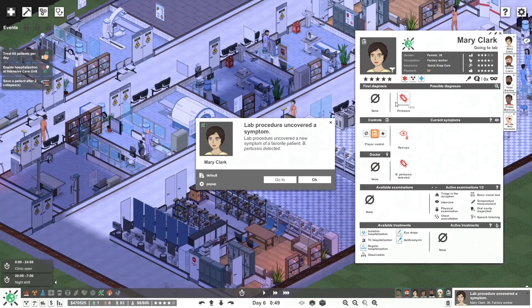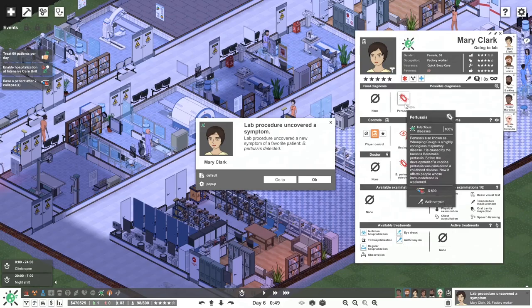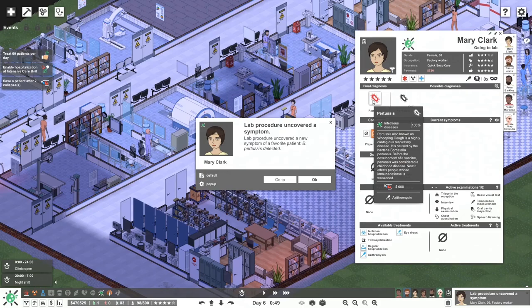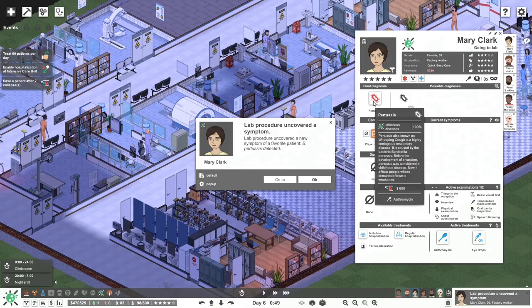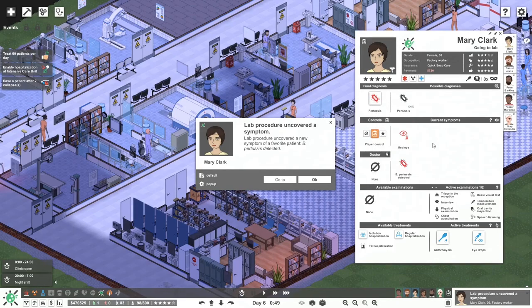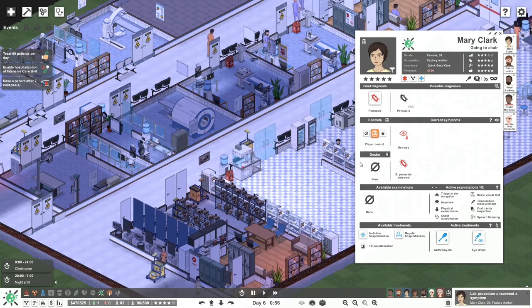Lab symptoms — let's have a look. This is the one with the red eye. Microbial cultivation figured it out. We've got pertussis — also known as whooping cough, a highly contagious respiratory disease caused by the bacteria Bordetella pertussis. Before vaccines it was considered a childhood disease, now it affects people whose immune defense is weakened. We're going to assign some of this stuff, give them eye drops. It is contagious for children only so hospitalization is not required.